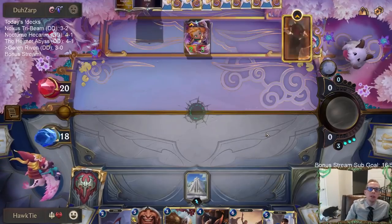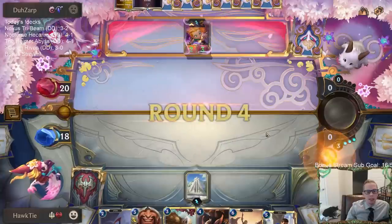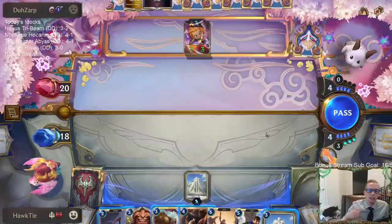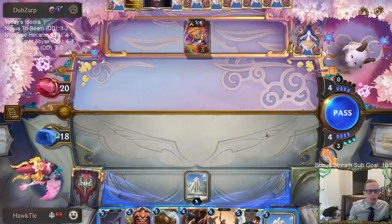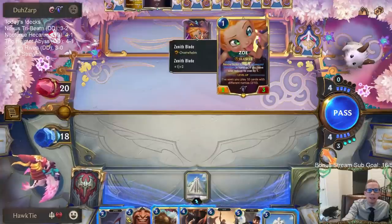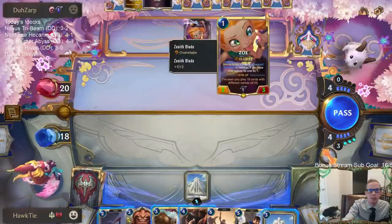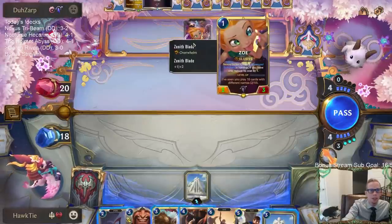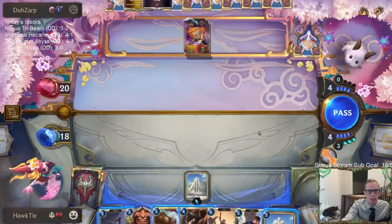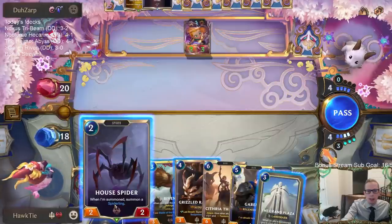I would be playing a Nightfall control deck with Diana, Nocturne, and a bunch of Targon stuff, plus Aurelion Sol/Leona, and a Zoe deck — Zoe Lee Sin if you like Lee Sin, or Zoe Victor. There's tons of things you can do with Zoe. I'd just be playing three decks with all sorts of Hush, Pale Cascades, Invokes, and everything. Grizzled Ranger uses my mana here, but then they play Hush — and that's why Targon's pretty busted.